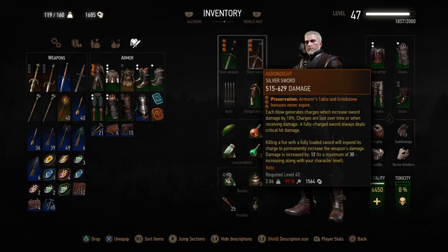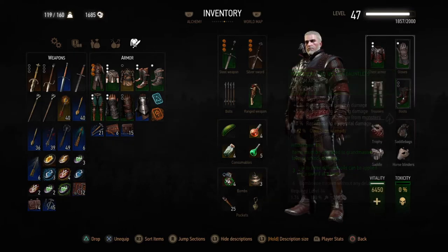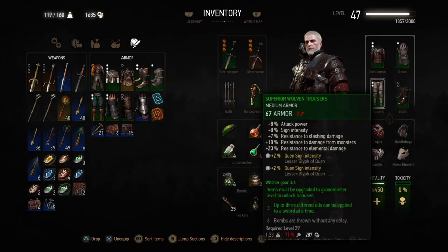If you're a more cautious player, your best armor would be the Earth sign armor — the Bear school armor — enchanted into Levity, which makes it very light and lets you move around in the heaviest armor like the Cat school. So why am I playing this time around on my umpteenth playthrough?